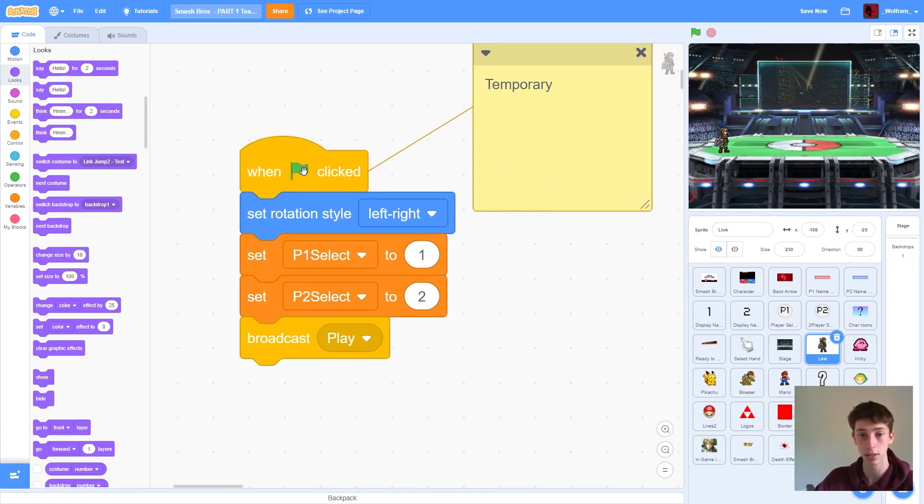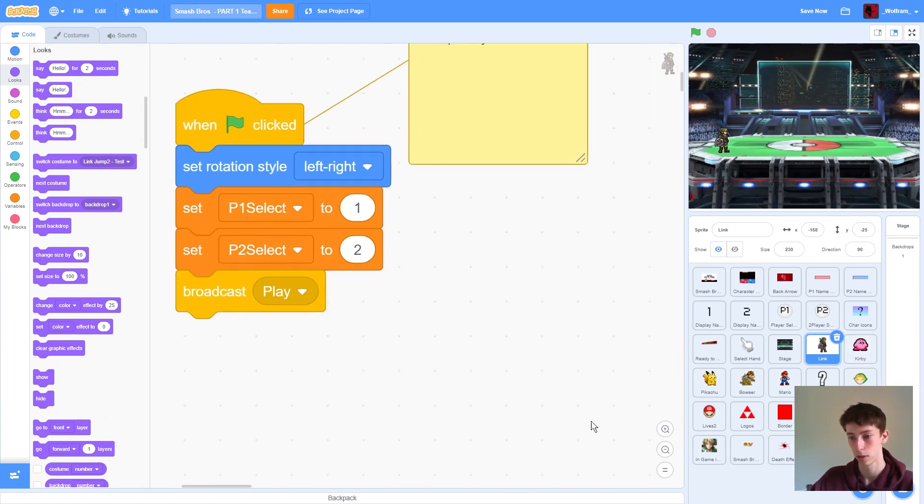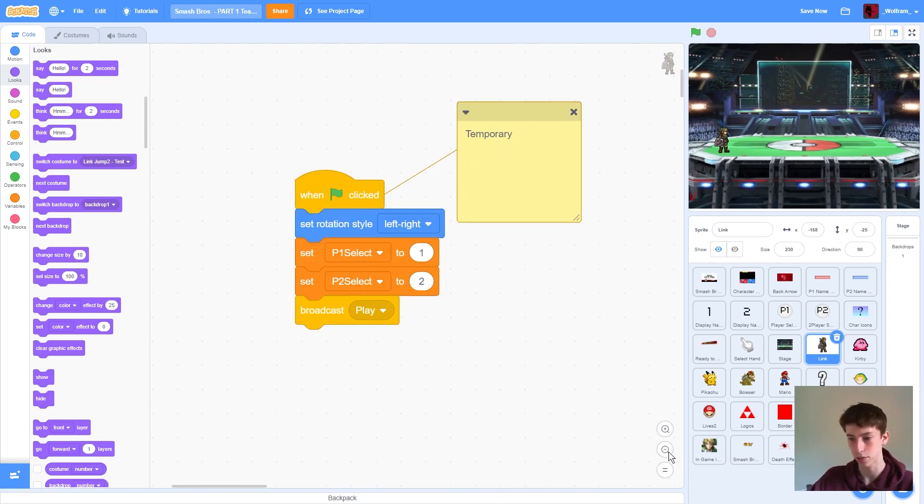Player 1 will always be Link, and player 2 can be Kirby. When green flag is clicked, set rotation style to left and right so that it doesn't go all weird. We're going to set P1 select — so this is who player 1 wants to be — we're going to set it to 1. So 1 is Link, 2 is Kirby, 3 is Pikachu, 4 is Bowser, and 5 is Mario. Each sprite has their own number, and that number corresponds to this variable. Then we have player 2 select set to 2, which is Kirby. And then we broadcast play. Again, this is only temporary just for now.